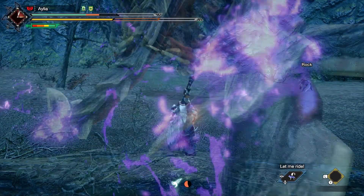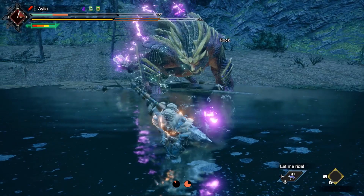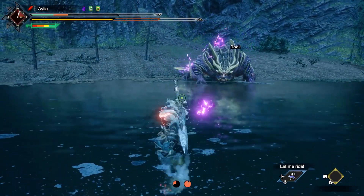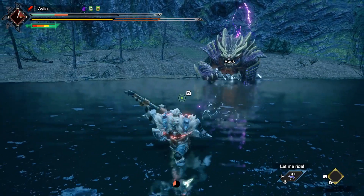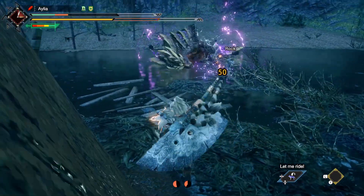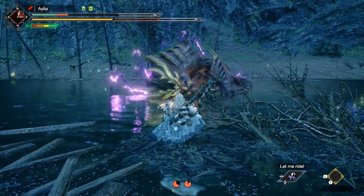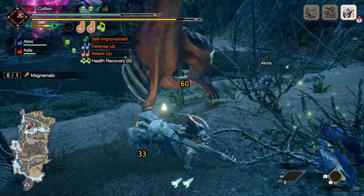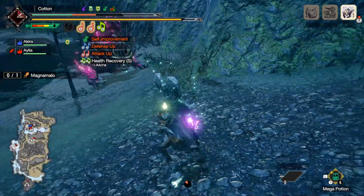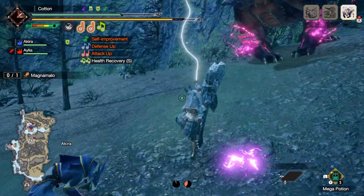Magnamalo, as it would turn out, is actually not entirely resistant to his own unique element. If one of Magnamalo's attacks brings him through this patch of Hellfire silk on the floor, it will pop and hit him for 50 damage. The first time you do this, it will also guaranteed knock him over. After this, the threshold increases, and it will take multiple of these pops to cause a knockdown like any other status. This created some of the coolest feeling moments I have had as a hunter, and we're still only in the demo.